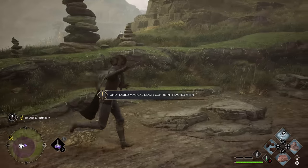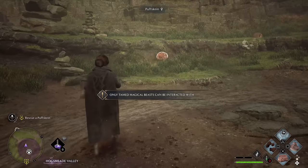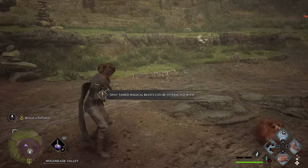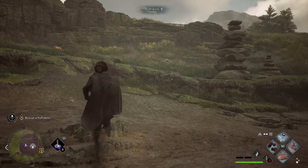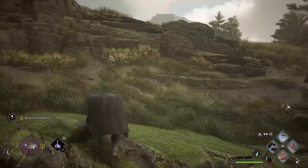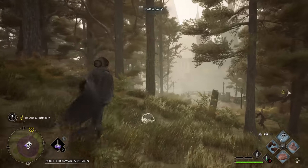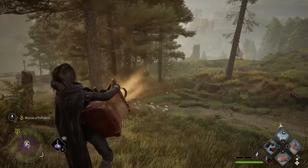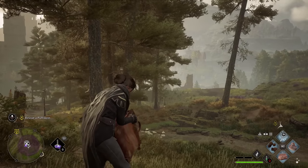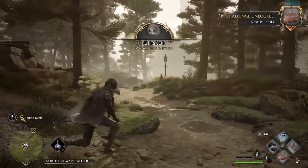Should I try to interact with it? Beast out of rescue range — so I have to actually get right next to him. Okay, that makes sense. Gotta catch them — there we go, nice! You've got one!